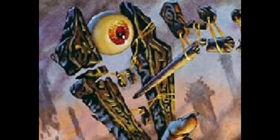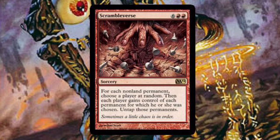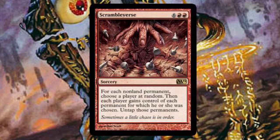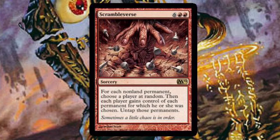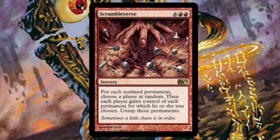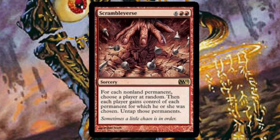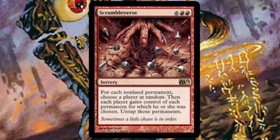Coming in at number 3, we have a really interesting card, Scrambleverse. Unlike Thieves Auction, players don't get to pick which permanent they gain control of. With Scrambleverse, it's totally random. One player might get really lucky and end up with pretty much all the permanents, another player might end up with practically nothing. That luck element is part of what makes this card so intriguing. Let's be real though — at 8 mana in red, this card is going to be difficult to actually cast. But if you can pull it off, it's going to be a unique experience each and every time.